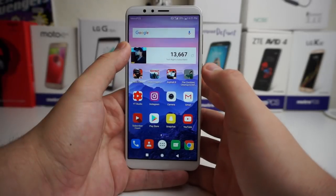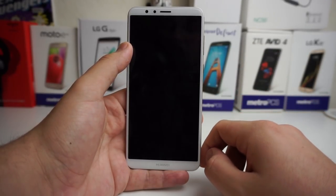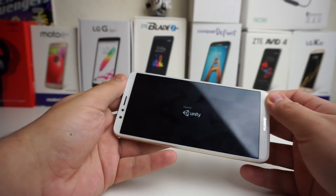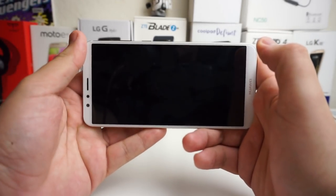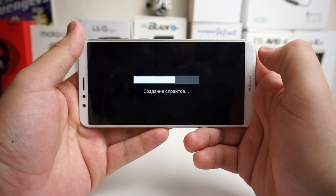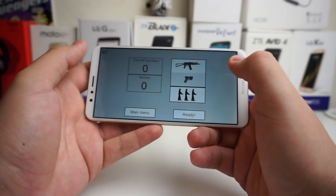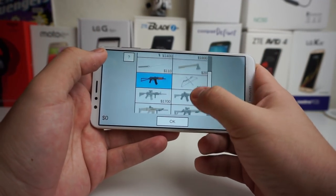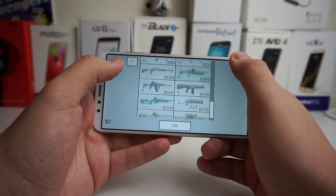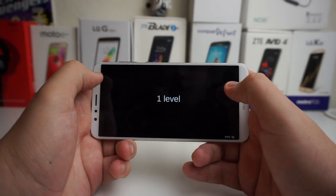Alright, so the first game we're going to check out is called Flat Zombies: Cleanup and Defense. This is a super addicting game — if you guys haven't checked this out, it is powered by Unity and it's super fun. It's kind of like a defense game. We're going to check out the corridors right now and we have our guns right here. I've been playing this game for a while on this device and it's been running beautifully.